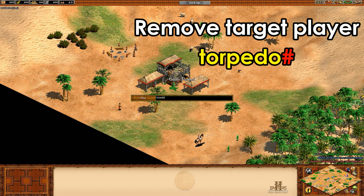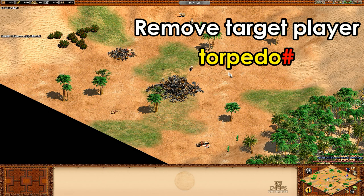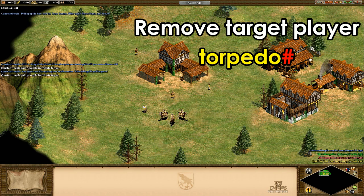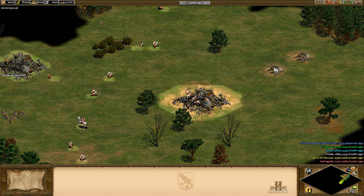Moving on, if one particular AI is annoying you, you might consider using the cheat 'torpedo' followed by the number of the player that's bothering you, and they're automatically defeated with all of their buildings and units destroyed. Luckily you can't torpedo yourself, so you don't have to worry about any unfortunate typos — though you can do it to your allies.